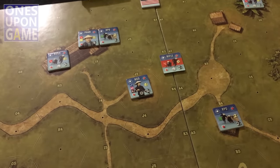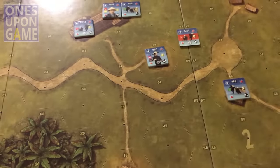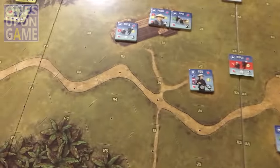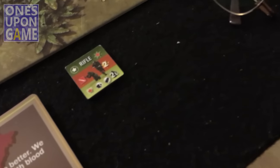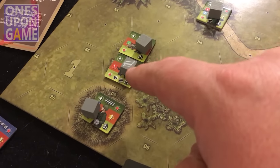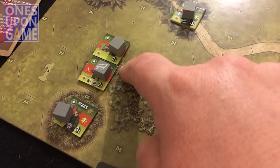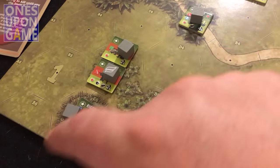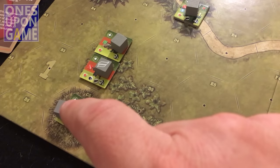Then there's either a cleanup phase or a reserve phase where anyone who has not moved yet can move, and then a cleanup phase where you reset all the counters and everything. It's not looking good for the Americans right now. Each side has lost a unit - we've got their sappers and they got a rifle team. There was an artillery strike that took these guys down.